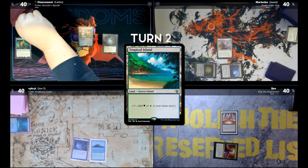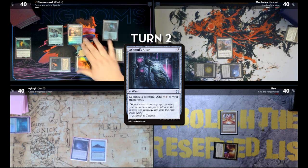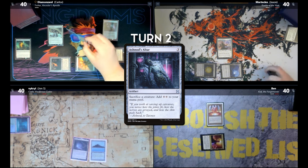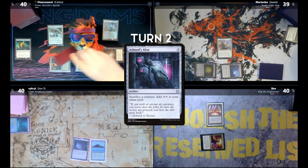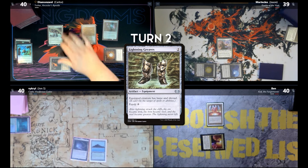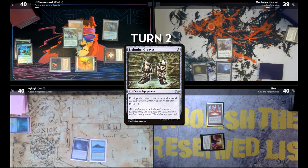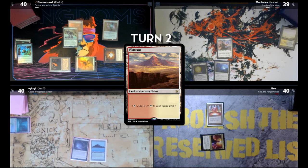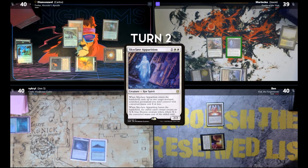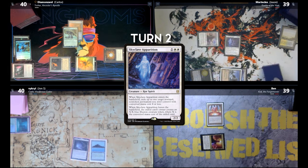Draw for turn. Plains. Grand Abolisher. Ashnod's Altar. I'm in danger. Attack Jason for one — take it. Second main, I'll sac this for two colorless, Lightning Greaves and equip to Grand Abolisher, and I'll be done after that. Draw — Flooded Strand, which I will crack. We'll get a Plateau. Skyclave Apparition — I'm gonna hit Ashnod's Altar. I'm gonna go at Ben with my Magistrate. Pass the turn.